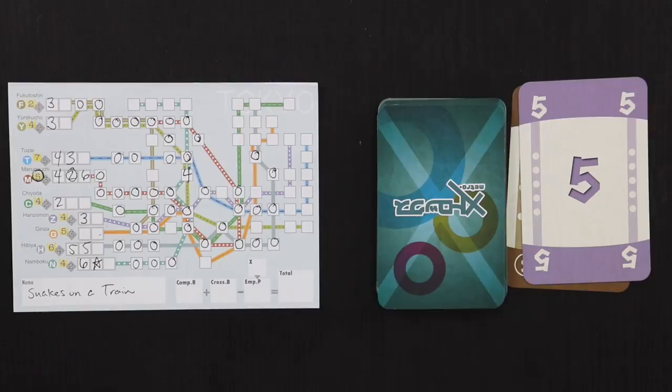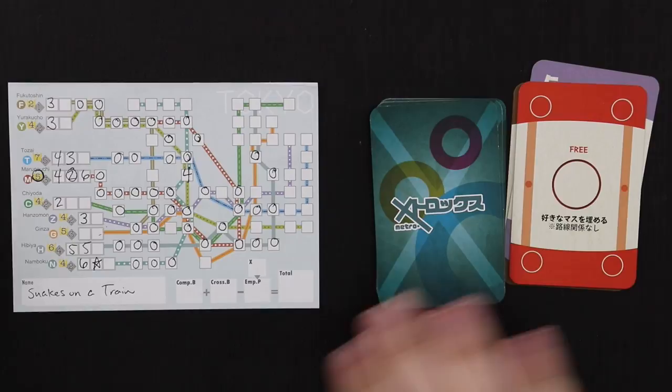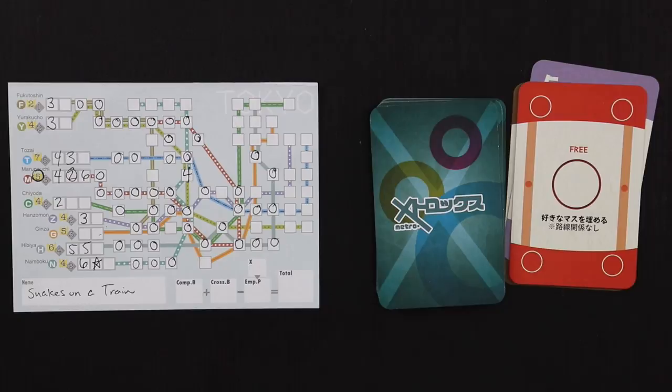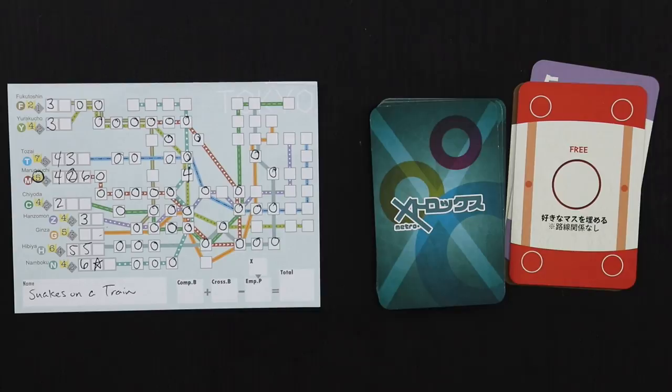Next card is a free — the free card lets you put a free thing anywhere without writing it in one of these indicator spaces. The orange just has too many interruptions; I think that one's just dead. The best place might be on the Chiyoda line — I still have two indicator spaces and only five spots left. That's good, and it'll help me finish the gray off as well.